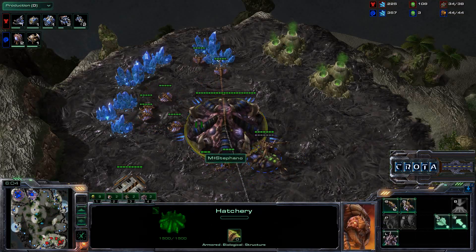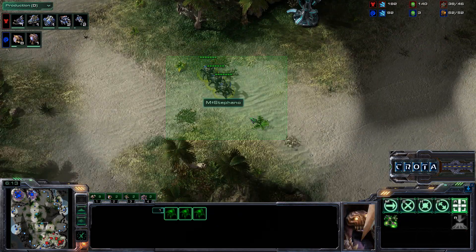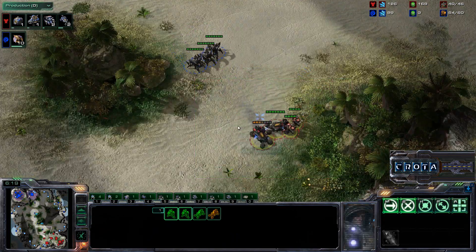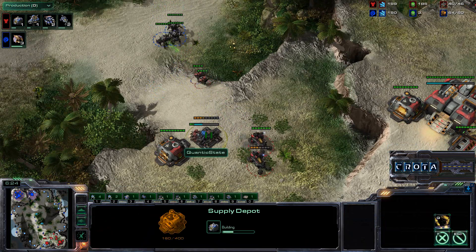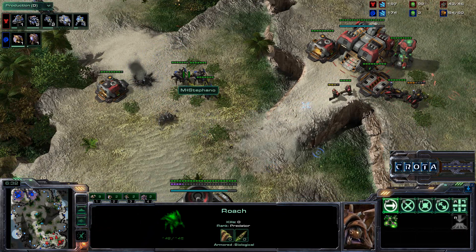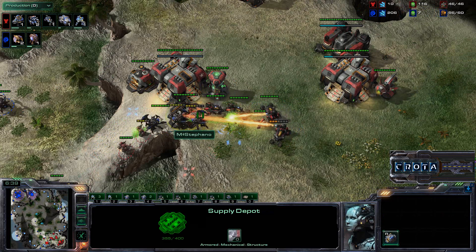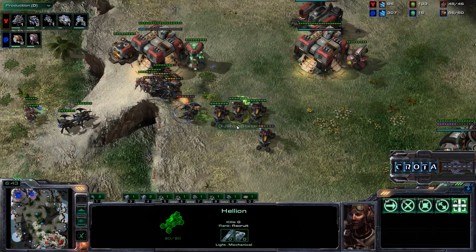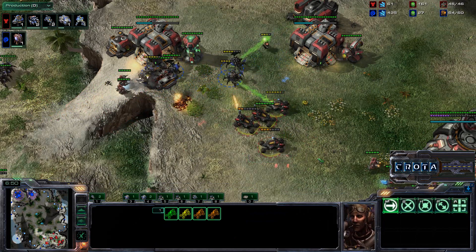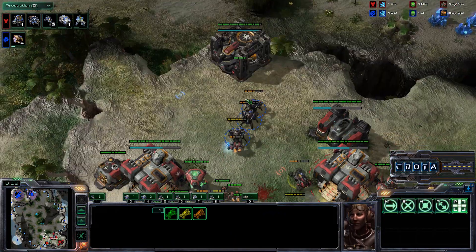Let's take a look at the unit production tab: 22 drones with eight Roaches. This is turning into a two-base push of Roaches, and this is going to be very, very bad. The Hellions are now battling up against the Roaches, and the Roach number is just going to increase significantly. There is absolutely no bunker here, and this is going to be a huge play coming in from Stefano. Stefano is going to go completely unchallenged as the Supply Depot is not able to be raised up in time. SCVs are now coming off the mineral line, realizing how bad this situation already is.